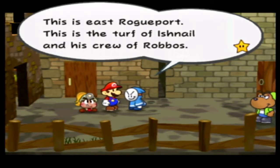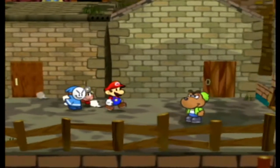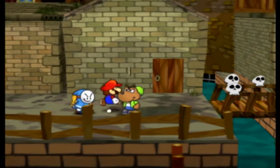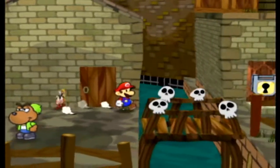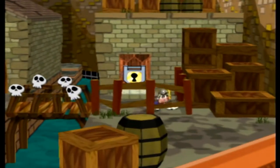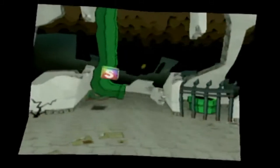This is East Rogueport, the turf of Ishnel and his crew of Robos. The east side's all run down. The trouble center is the only place on the east side that other townsfolk come to. If the place is open when you're in the neighborhood, you should drop in. The trouble center is where pretty much all your side quests are going to happen. We can't do much else here because things are locked, so that was exciting.